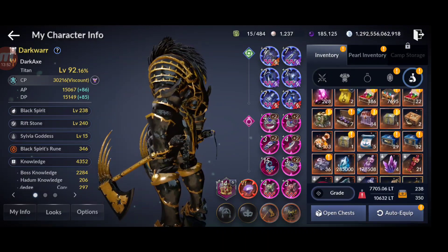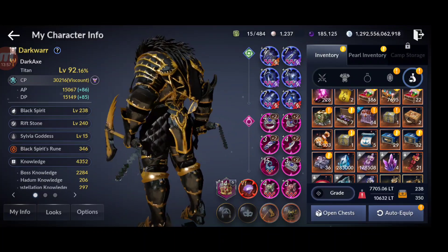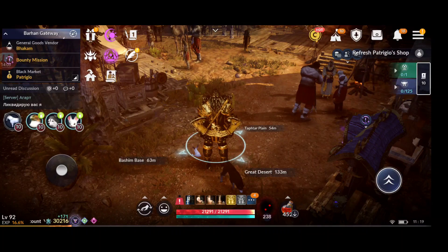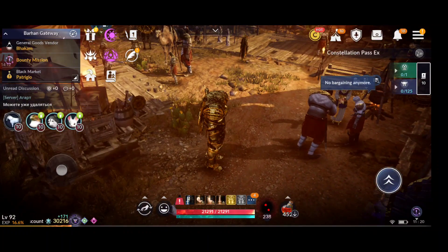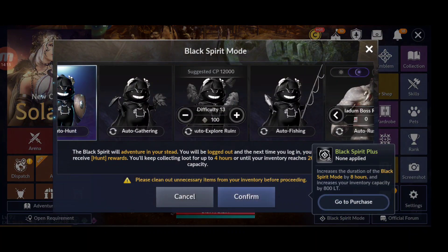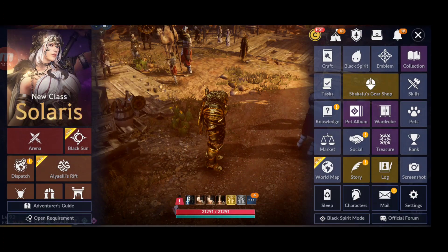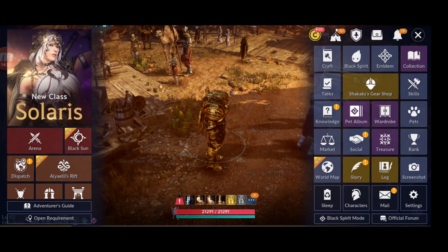Farm chaos maps as much as possible — I've tried farming 24 hours on my computer. If you can't be active, use black spirit mode: go to the menu, activate it, and it farms for 3 to 4 hours by default, extendable up to 8 hours. You can still get chaos loot chests in black spirit mode.